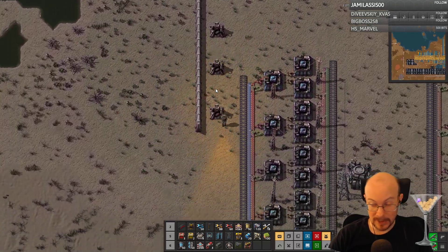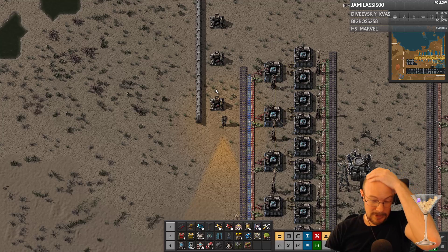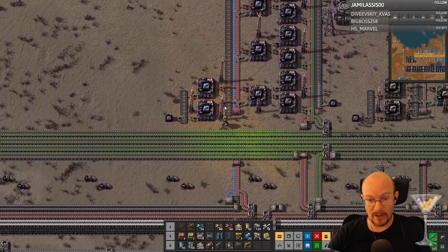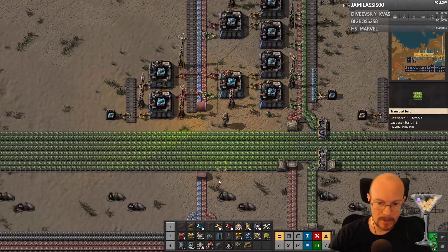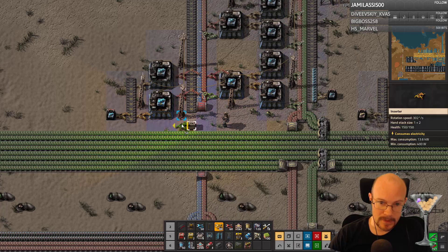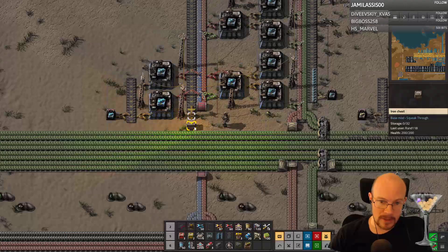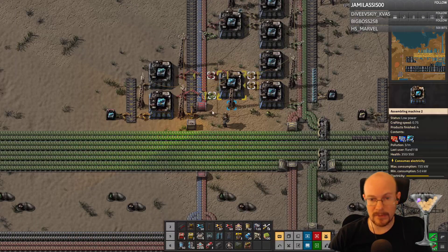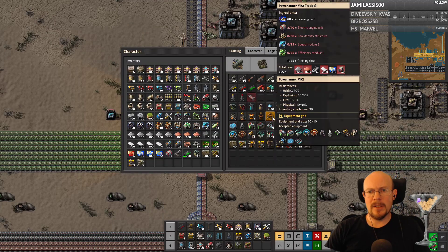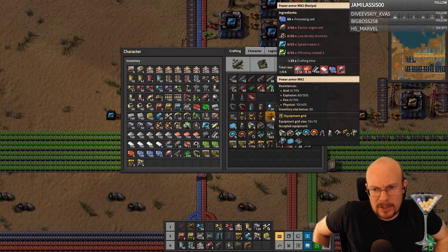This is future Rand here, whose brain is just fried to hell. So for now, what I just want is a single chest taking these — I only need one stack of the mark twos. And that would give me enough to make power armor mark two.